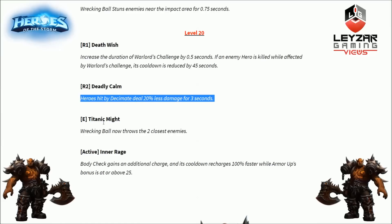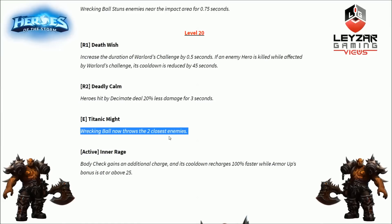Next level 20 option is Titanic Might for the E ability. Wrecking Ball now throws the two closest enemies. It's going to be insane — though I don't think this applies to the ally-throwing activated ability. Throwing two enemies instead of one sounds amazing, though when you're going for picks you usually want to focus one target. If you throw two, your team might split and you don't kill anything. Still, it changes gameplay significantly.